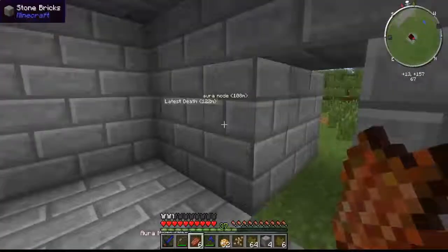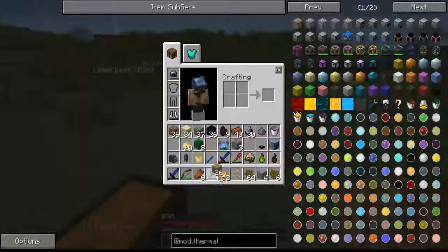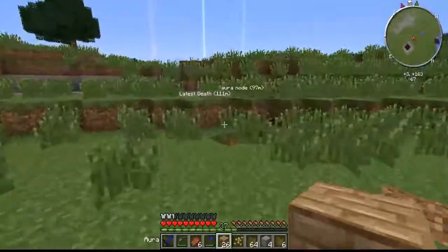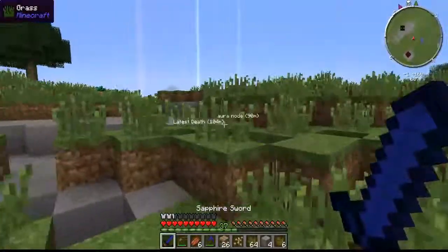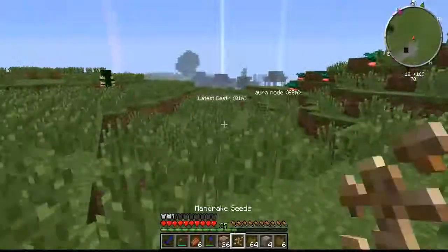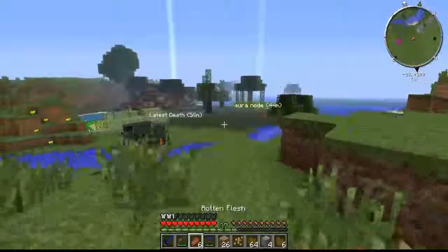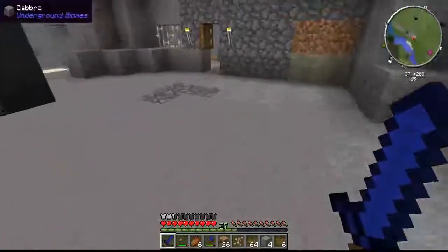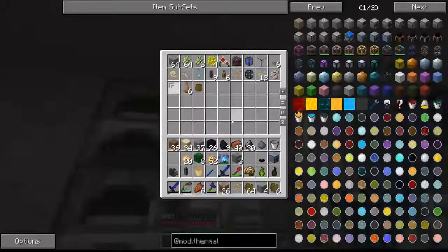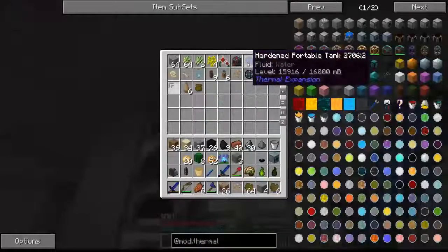Also guys, I am building a coke oven soon. Does he have a pick? No, he doesn't. So let's see what we need to make of this, because we're going to cook up and get that working so we can make charcoal, so we can turn it into coal coke, if I'm correct. Also guys, I've upgraded our portable tank into a hardened portable tank.